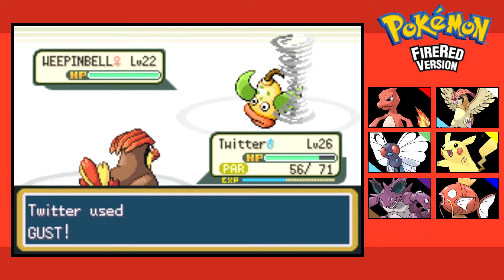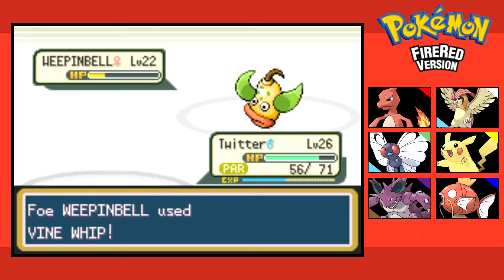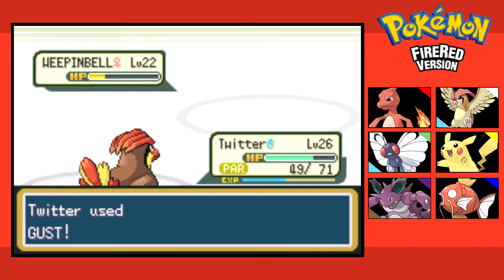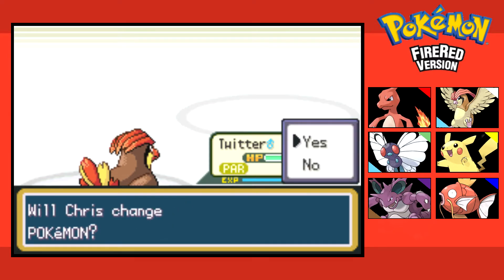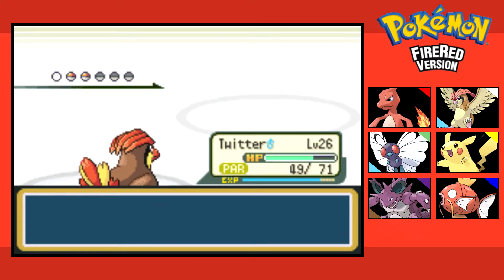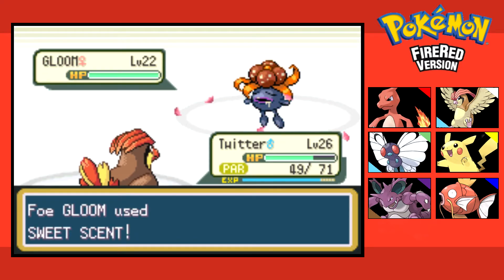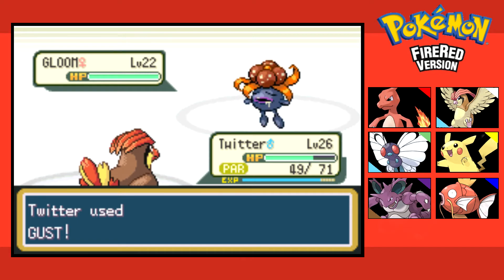I'm just spamming Gust right now, tapping the button as fast as I can. I'll do one more battle with Pidgeotto, then I'm gonna send out Pikachu — just wanted him to have his last farewell goodbye battle. Still on the fence about which one I'm gonna get rid of — I'll decide that next episode.